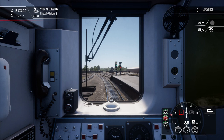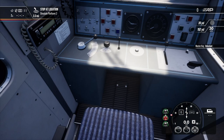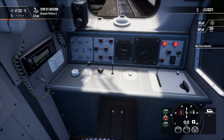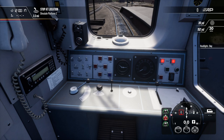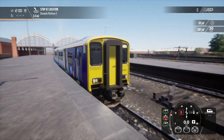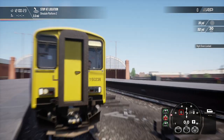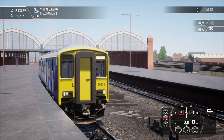Hello everybody and welcome to Train Sim World 2. Today we are at Darlington Station in the Class 101 in the brilliant Northern livery. I'll just set the train up whilst I talk.